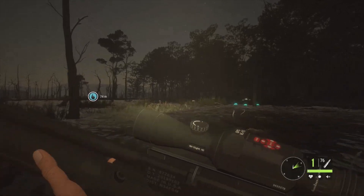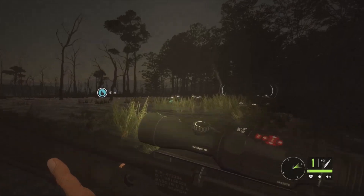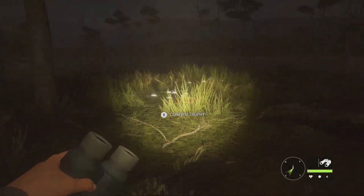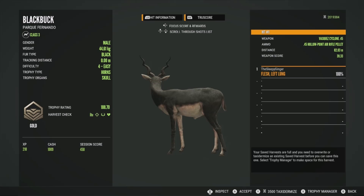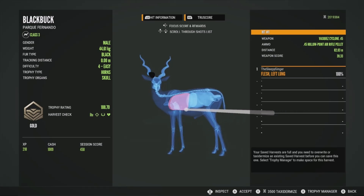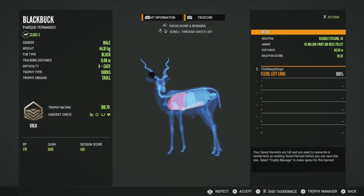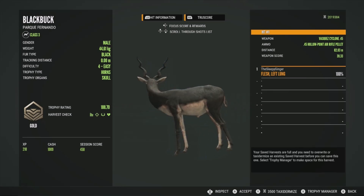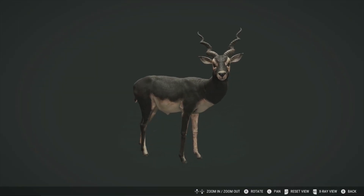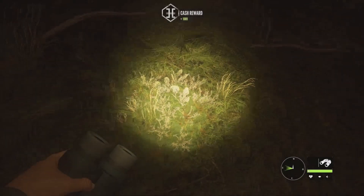The big one should go down — I think we can track him down. I probably shouldn't have taken that follow-up there, I'm terrible with those. Let's go get the one that we did take down — here's the one that we got a vital shot on, you can see the blood right there. Let's pick him up. He will be a gold at 108.70, got him in the left lung. It was a little bit low at 82 meters, since the effective range on the air rifle is 50 meters, but it took him down quickly.